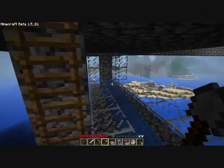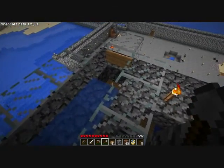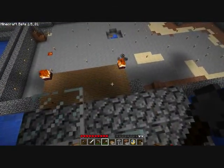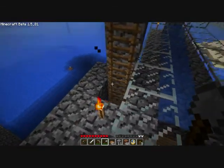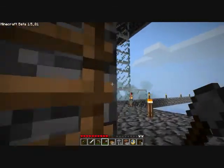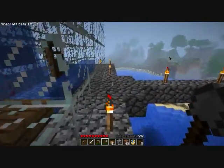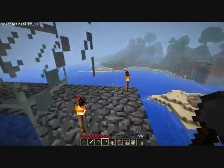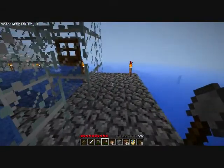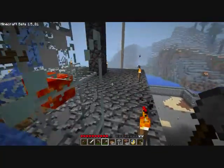Basically the leather, sheared wool and cooked pork will drop down in here, flow down this water channel down into my storage area down there. Unfortunately I don't have any animals spawning, no mobs, nothing whatsoever spawning around me right now. I really hope they fix this bug.